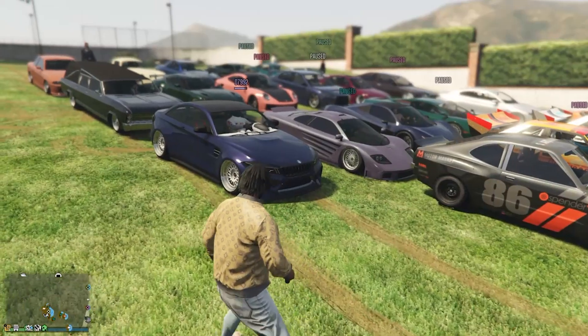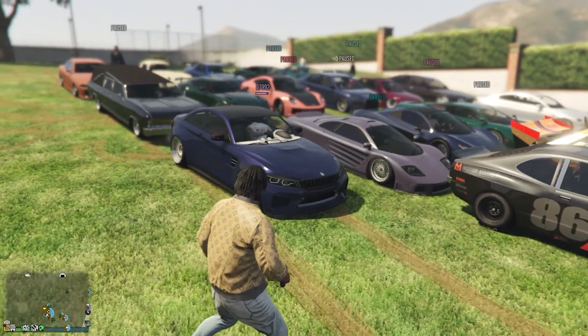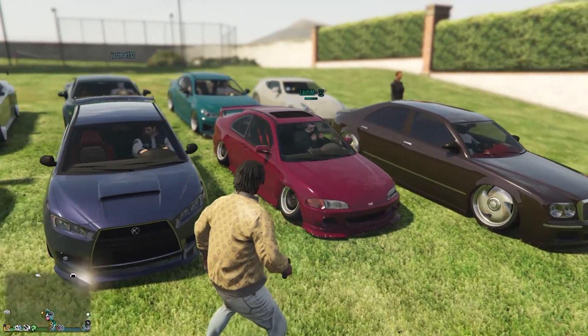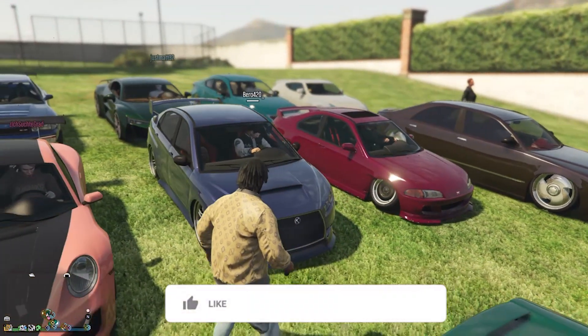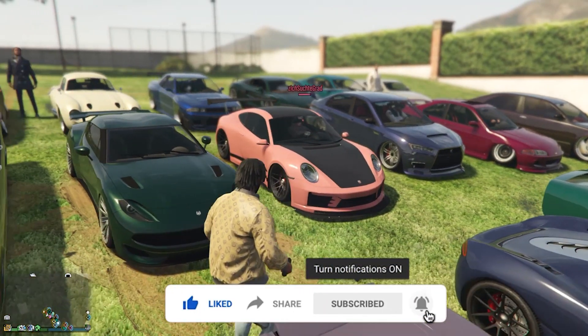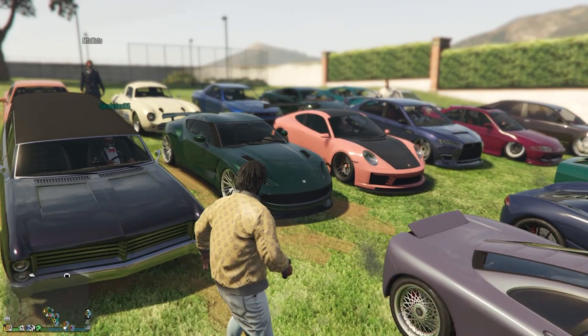We've got the McLaren F1 right here in purple — this thing is absolutely sick. And then towards the middle, we've got a different range of whips: some luxury builds, a tuner build with the Porsche, and then a nice slammed Honda Civic. Lovely cars.